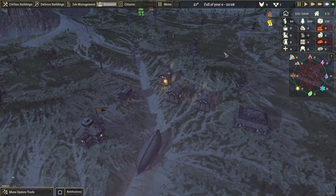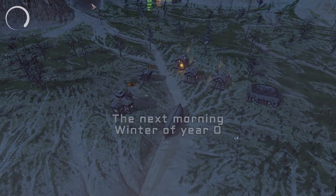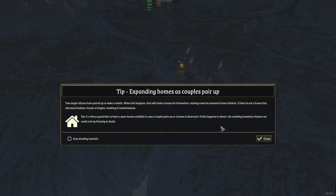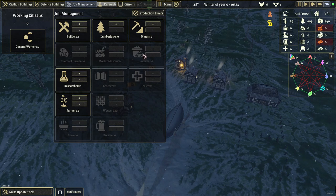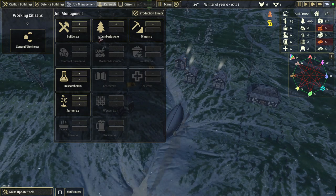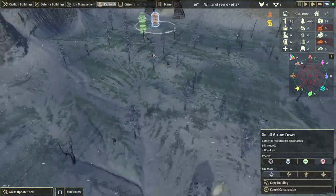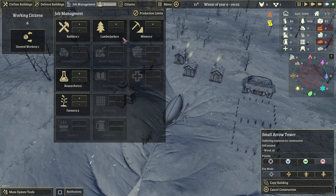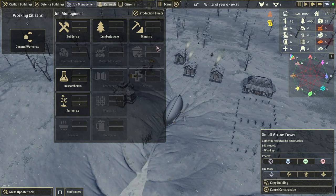Our resources are up here, so we are okay. It says researcher is assigned with no active research — what, do we not have anyone working? Maybe someone died. Let's do some more researchers. Let's see if they start building this up. Come on guys — we need wood, 28. Let's do two builders now.